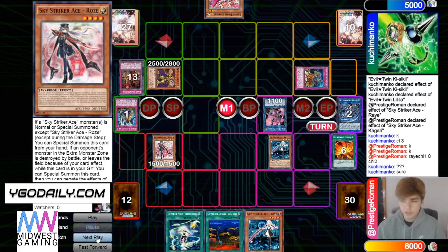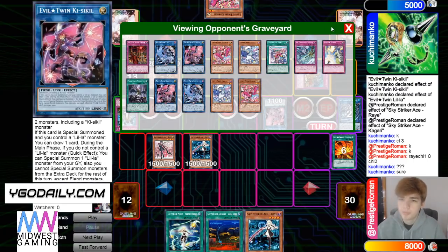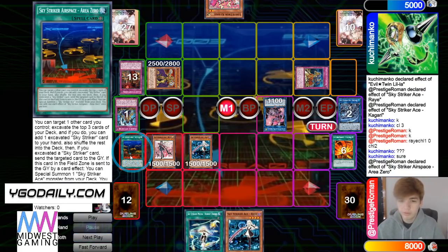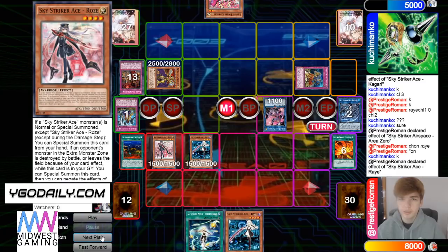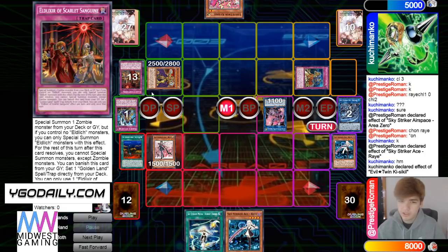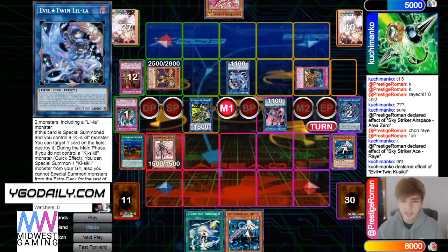Bring out Rose, then bring out Ray. They make Utopia — that would be cool to see, but obviously it wouldn't be good. Activating Area Zero in this scenario would just be game, but every other scenario would be horrible. He's locked in the zombies — he used Scarlet and this is not a zombie. This is twice this game where monster types have come up.